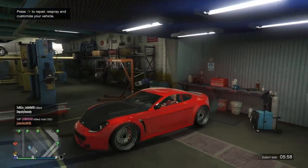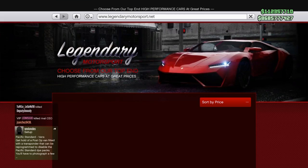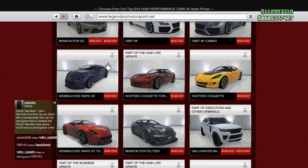Now before you guys start buying cars, this setup does not work on every car. What you need to do is head over to Legendary Motorsports to find this car. Sort by price and you're going to need to buy the Rapid GT. It's $132,000 — it's a very cheap supercar, and that's what you need for this drift build.